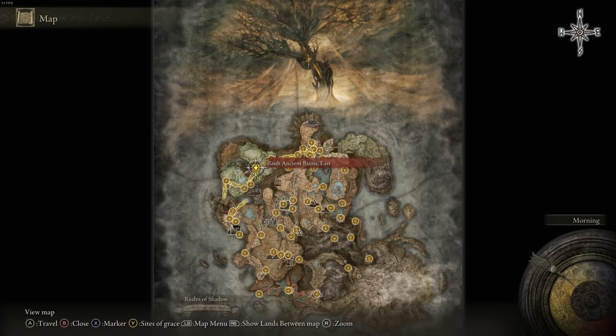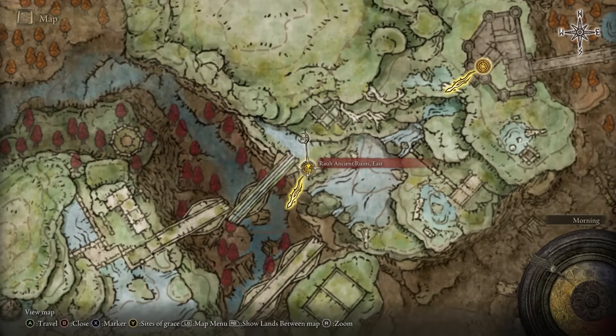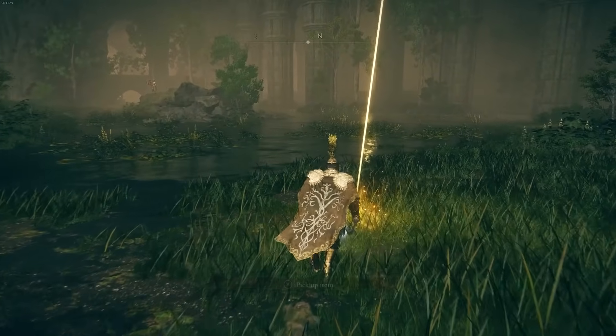Once you reach the Ra Runes Ancient site of grace on the east side, when you get to this location there will be a fragment for you to pick up at the exact spot — one of the simple ones, you just have to get here.